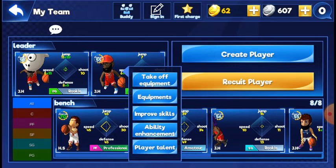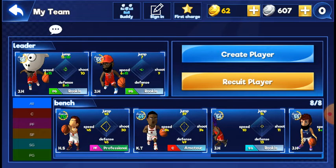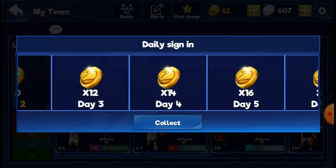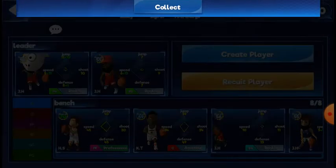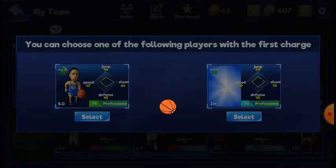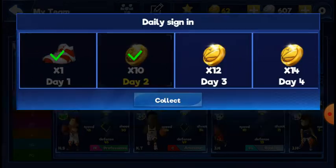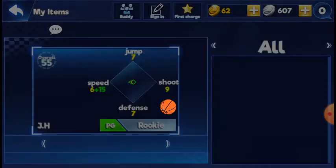I tried to make James Harden as a street ball player in this game. Always press sign-in because it's like a daily thing — it really helps your grind. When I first started, I got a pair of shoes and shoes help you with speed.